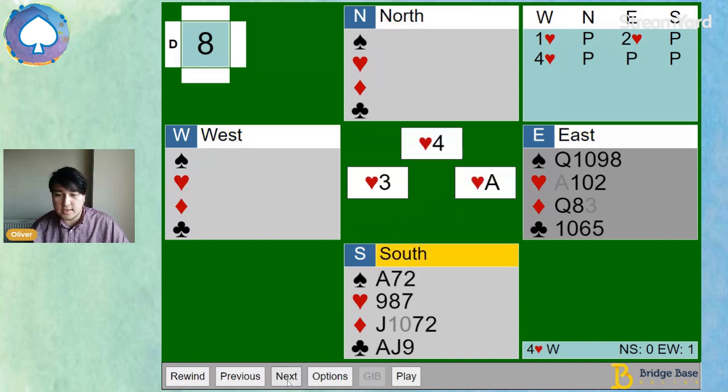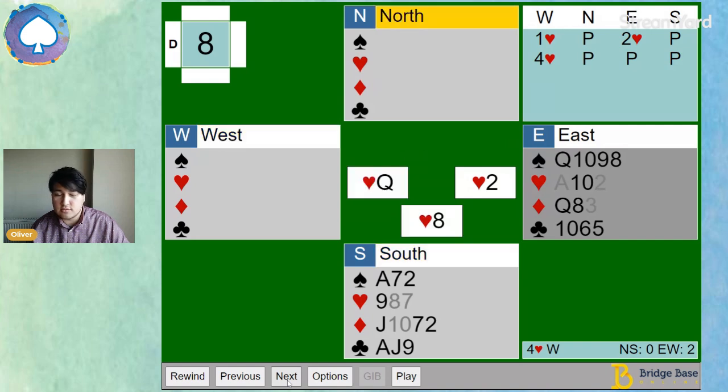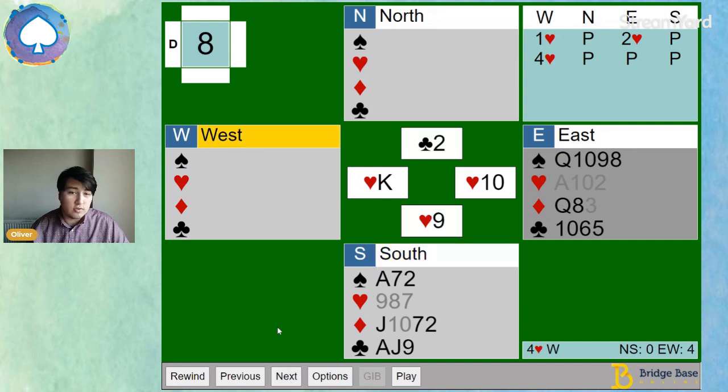We're going to be following suit as declarer draws trumps — he's drawn both mine and my partner's trumps. Partner pitched the two of clubs, which for me and my partner is encouraging. We play reverse attitude discards, so he likes clubs. He may have the queen or he may have the king — he probably wouldn't do this without either of those cards, and he won't have a shortage because he'd have probably led it at trick one.